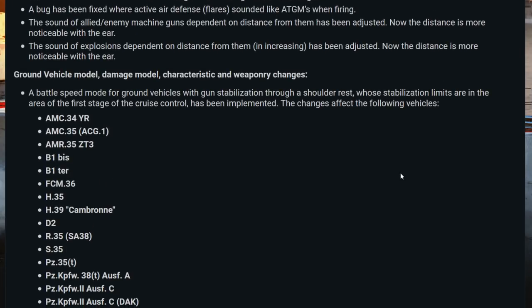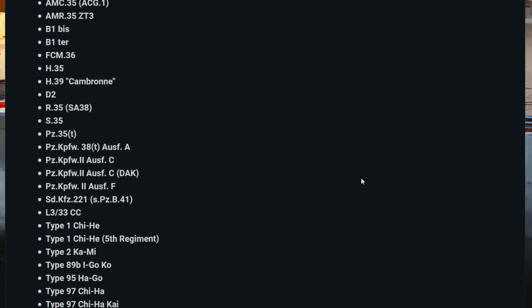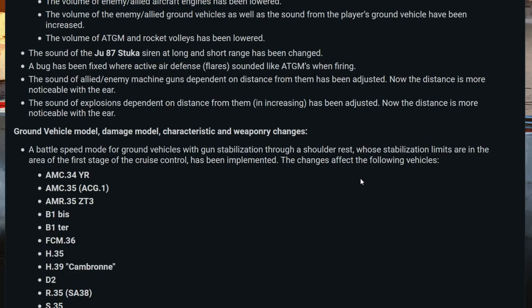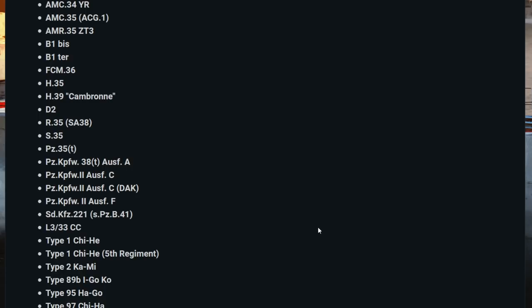Then we have a bunch of ground vehicle model, damage model, characteristic, and weaponry changes. A battle speed mode for ground vehicles with gun stabilization through a shoulder rest has been implemented, with stabilization limits in the area of the first stage of cruise control. The changes affect a bunch of lower-tier British, Japanese, French, and German vehicles. This is similar to the battle mode that stuff like certain AA gem carriers get, such as the Bradley. For these vehicles it's to keep the main gun stabilization going through the shoulder rest, so there's an extra option and you don't have to worry about your gun wobbling all over the place while moving.